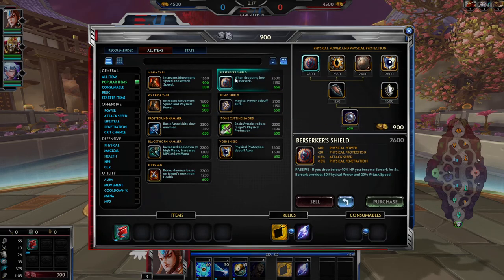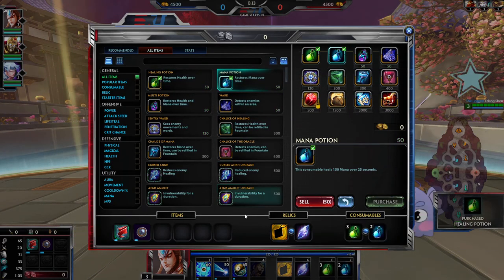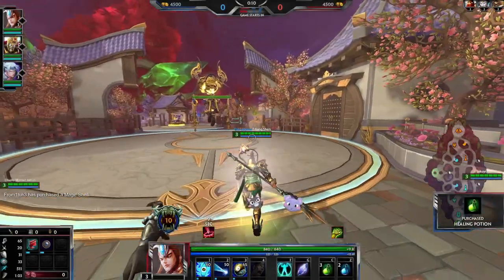They've got two physical, so it's basically a free Berserker. Erlang is an attack speed based god. He does quite a bit of damage with his abilities, but he more shines when it comes to attack speed.